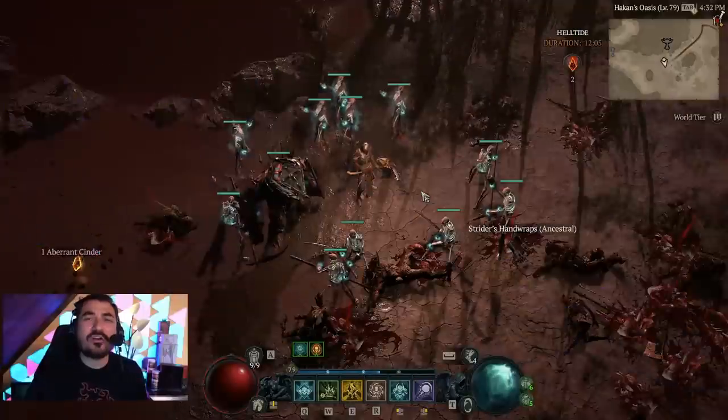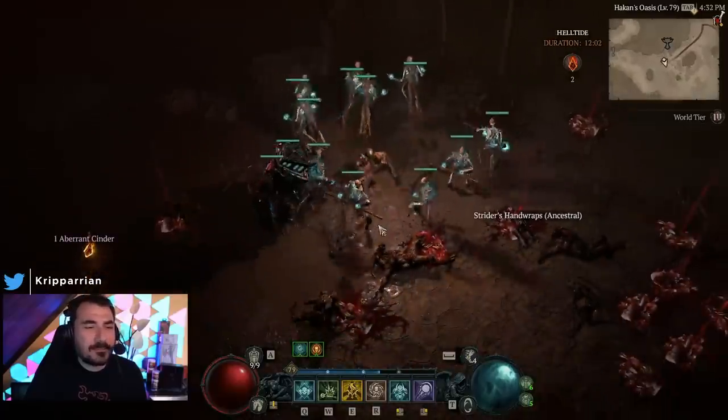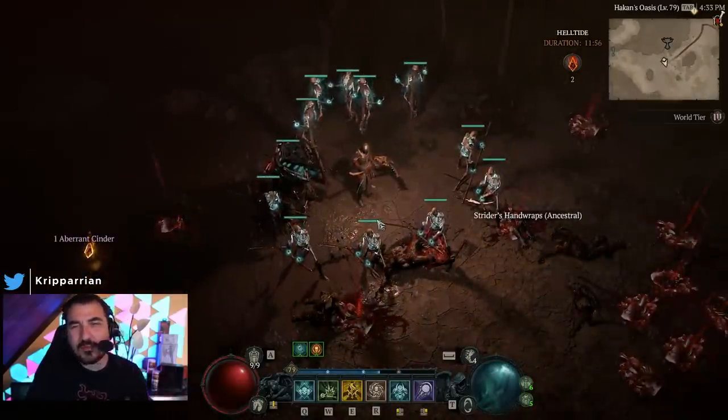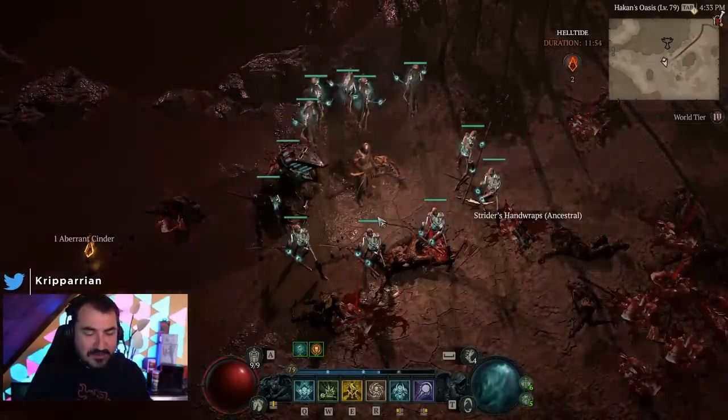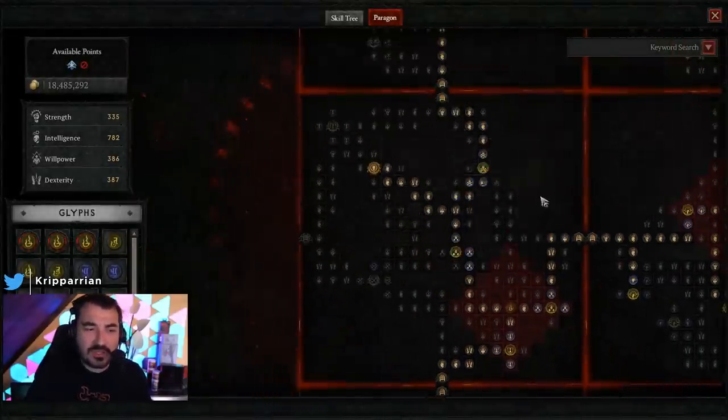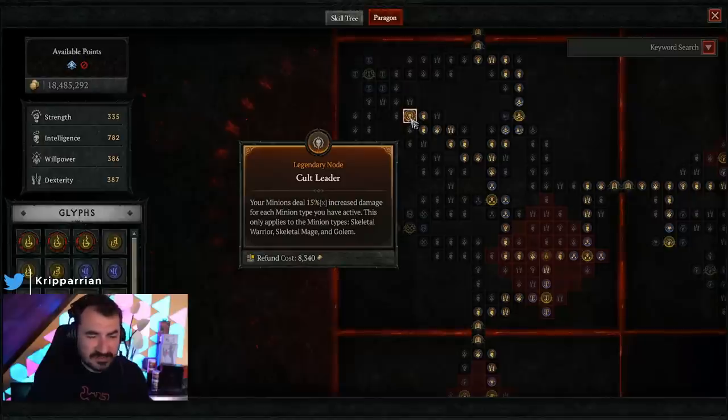I think the minion survivability nerfs that they did early on and slightly reverted - overall the minions feel like they are in a pretty good place. Now in terms of stats, there are a lot of things to consider. There is a bit of a mix on offense and defense and I want to quickly go over that. First of all, a lot of things seem to maybe not work. I have heard people saying that the Cult Leader passive, which gives you 15% more damage with your minions for each type that you have - the Warriors, the Mages and the Golems - I've heard people say that this just doesn't work at all.